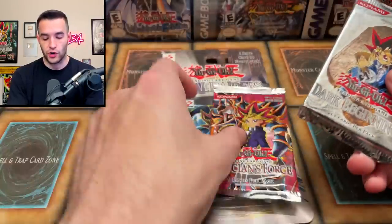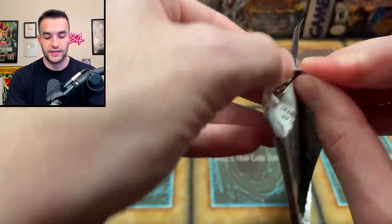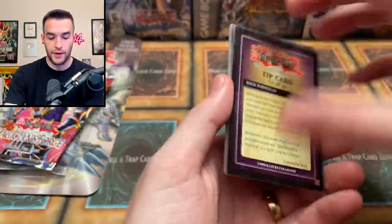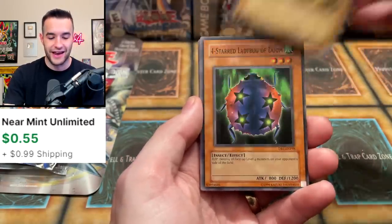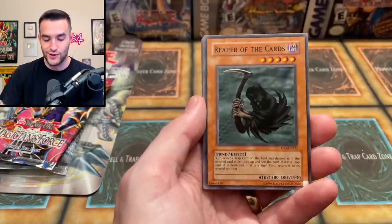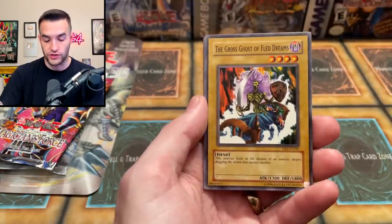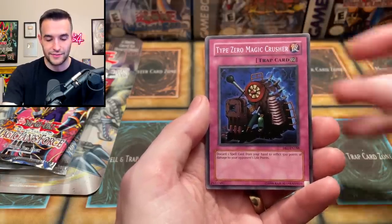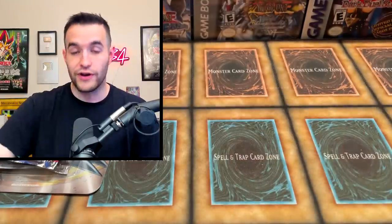We now have Magician's Force, Dark Beginning, and one Metal Raiders left. Let's do Dark Beginning 1 — I really wish they had added secrets to this set, it would have made it a lot better. We have a tip card 17 out of 50. Four Star Ladybug of Doom, Reaper of the Cards, Invader of the Throne, Gross Ghost of Fled Dreams, Mirror Wall, Fake Trap, Type Zero Magic Crusher, Shallow Grave, Messenger of Peace, and Insect Barrier. Those are not very dramatic when you get a Monster Rare.